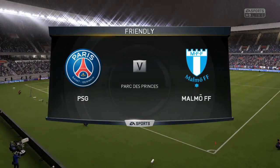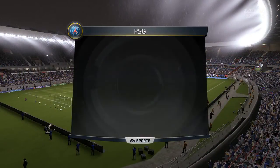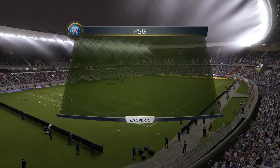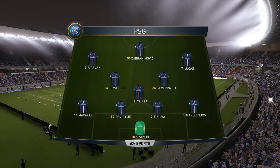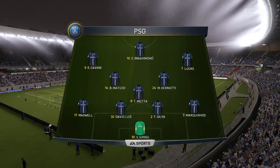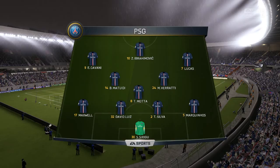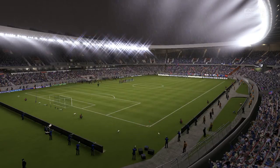Welcome to EA Sports live coverage of this friendly. Paris Saint-Germain, this is their line-up. Salvatore Sirigu starts in goal. Thiago Silva plays alongside David Luiz in the heart of the defence. Marco Verratti plays with Blaise Matuidi in the centre of the park. Zlatan Ibrahimović is the lone striker today.